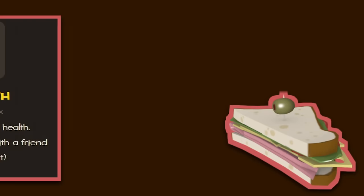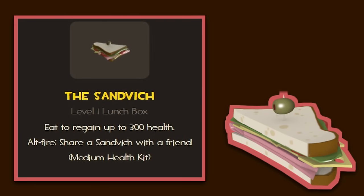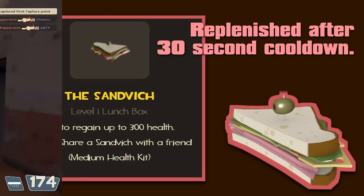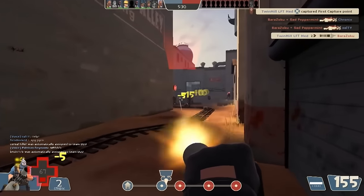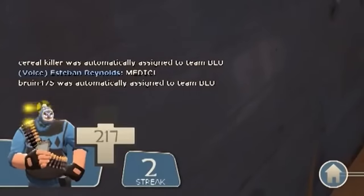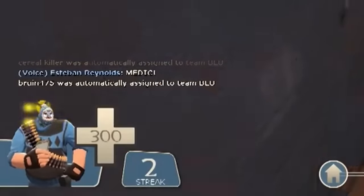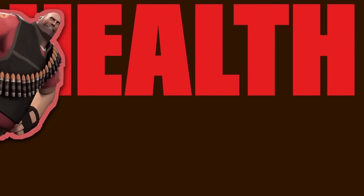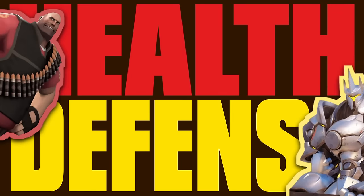The Sandvich can be eaten by Heavy to replenish up to 300 health over a period of 4 seconds, with a cooldown of 30 seconds before it can be eaten again. This extra sustain is invaluable in keeping Heavy's health big — even when he's been whittled down and the enemy has Heavy nearly defeated, he always has a way to get back on his feet before he's inevitably shot down.